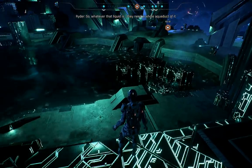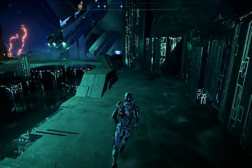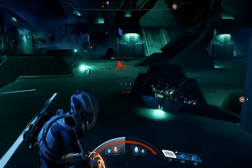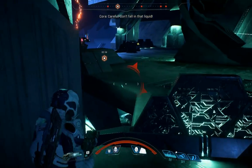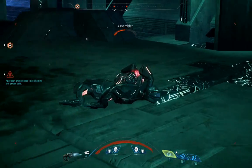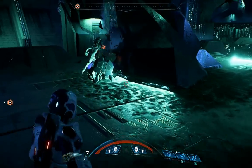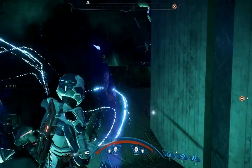So whatever that liquid is, they need a whole aqueduct of it. Make that two aqueducts, at least. I just crossed one. There's tingling, like the moment before lightning. Don't fall in that liquid — it burns through your shield. Found that out the hard way. I missed. Alright, anyone else? Bye-bye. Hostiles down!